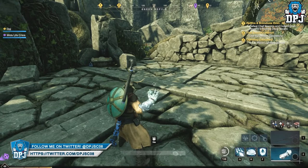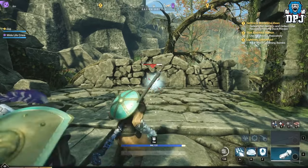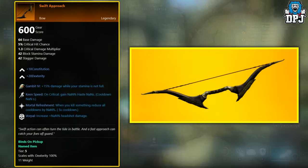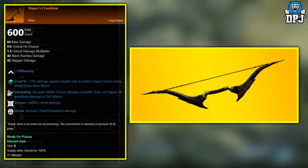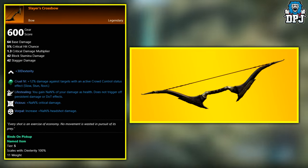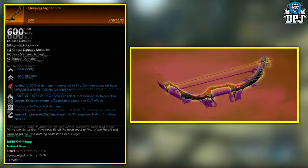The following four bows are world drops across the board, meaning named enemies and even some chests can have a chance of dropping these once you reach level 40 to 50. We have the Swift Approach, the Slayer's Crossbow, the Herald Signal Fire, and the Warp Wood.